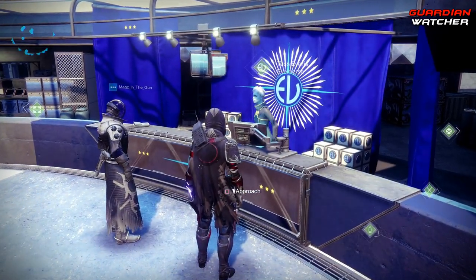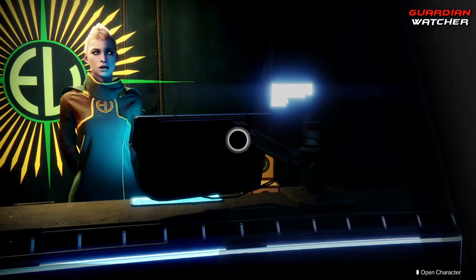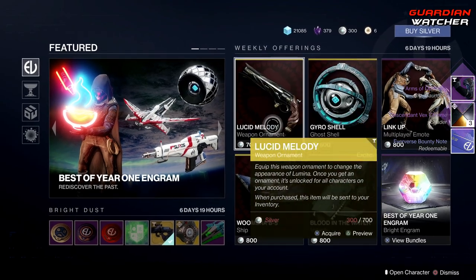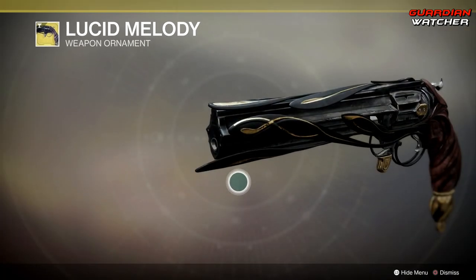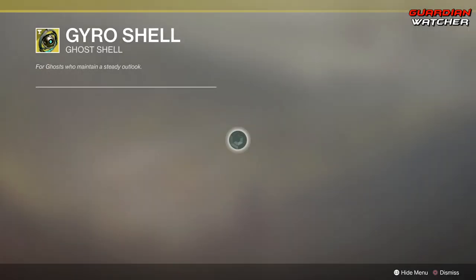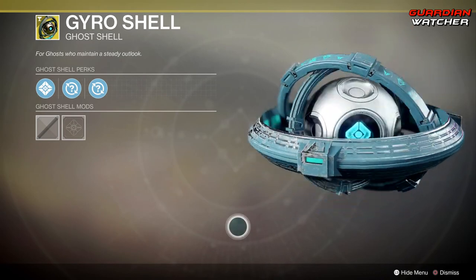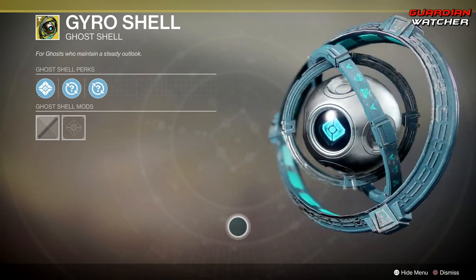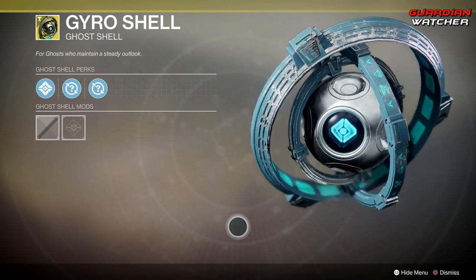Here we are at Tess Everis for the Eververse. Starting with the weekly offerings, we have the Lucid Melody, which is an ornament for the Lumina. Then we have the Gyro Shell — oh my god, that looks so sick. It kind of reminds me of Destiny 1 where the Speaker's area was. Yeah, that's what this reminds me of, it's so cool.